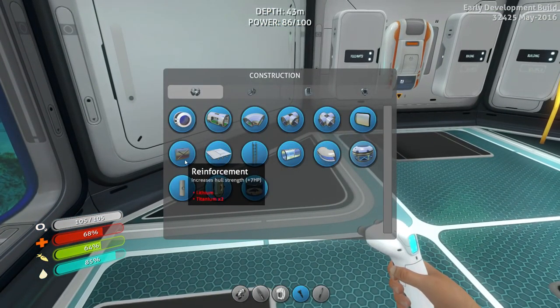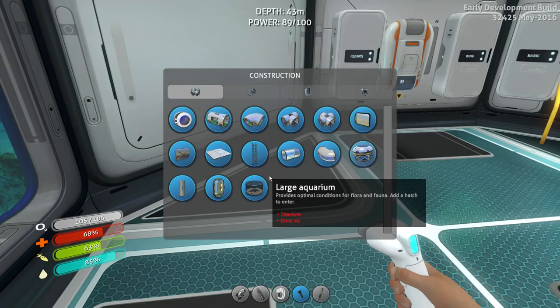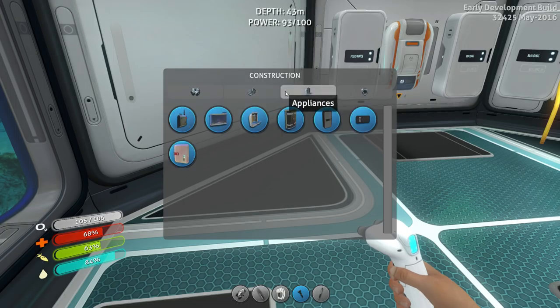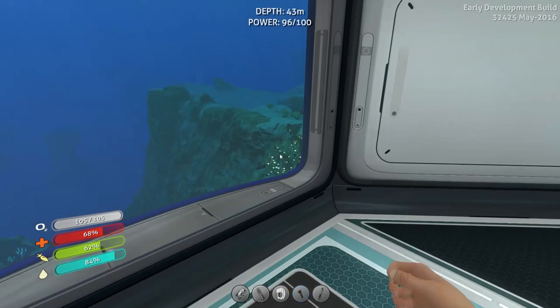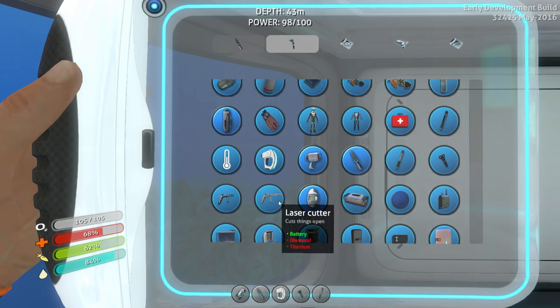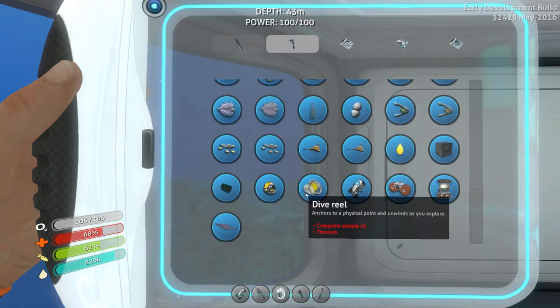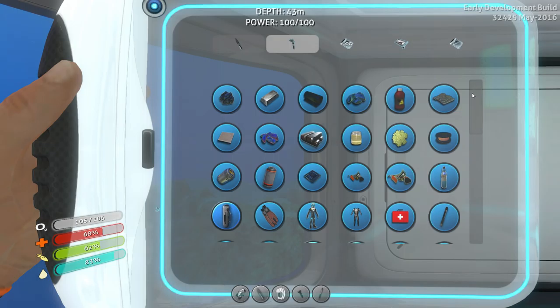Let's see what else there is — corridors, reinforcement, bulkhead, X-corridor. There are different things you can build, like there's a base piece you can actually go in and land your — not the Cyclops, what is the other small submersible called? I can't remember the name. Appliances — Medical Kit Fabricator, fabricates a medical kit every 30 minutes. Oh, that's super handy. But I really want to get the radiation suit. There's also a compass you can build — allows you to get directions. Rebreather, dive reel, power reactor. There are probably fragment pieces we have to analyze.